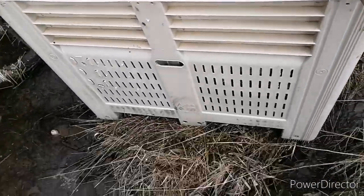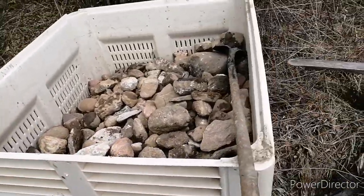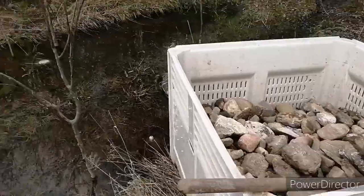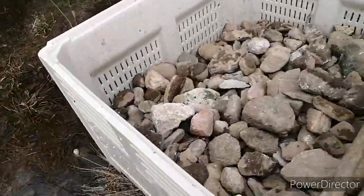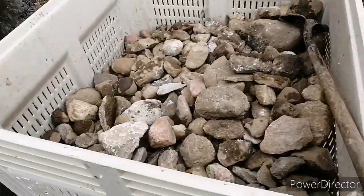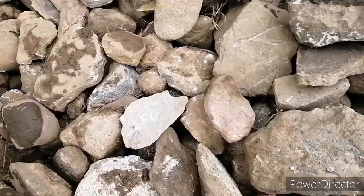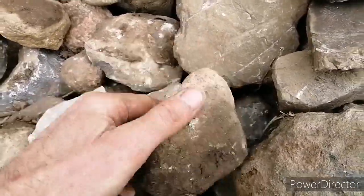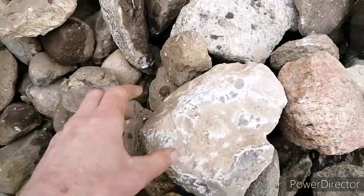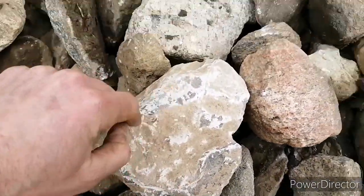So we're done picking rocks for the day. That was about 12 acres worth of field. We're going to dump this load of rocks over in this wet hole. Each of the kids got the joy of the skid steer — otherwise they whine and moan. We found some pretty neat rocks, some nice colors, some big ones, some small ones. This one here you can see it's been hit by the cultivator teeth — it's been scraped.